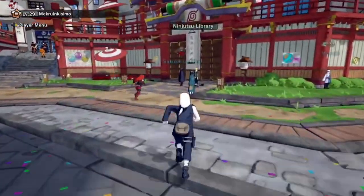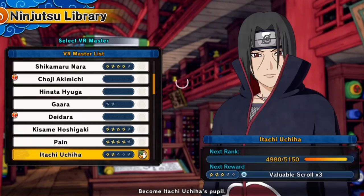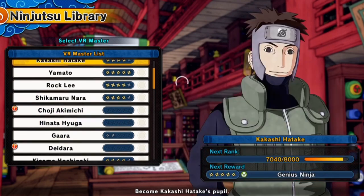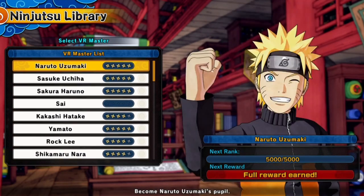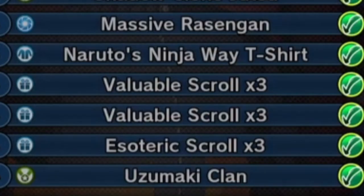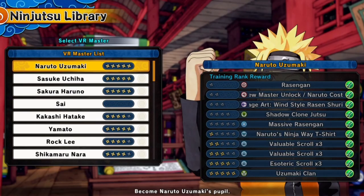The first thing you want to do is head over to the Ninjutsu library. Go to the Ninjutsu library, select VR Master, and you want to make sure that you have the three free VR Masters maxed. When you have the three free VR Masters maxed, they give you three Xterra Skulls. All four Kunai also give you three Xterra Skulls.